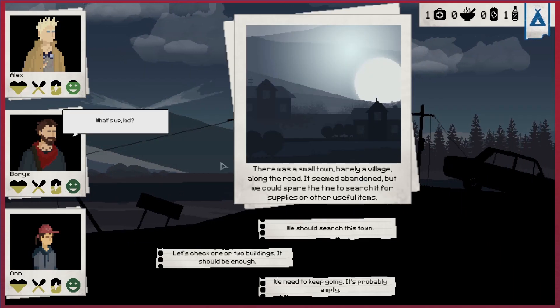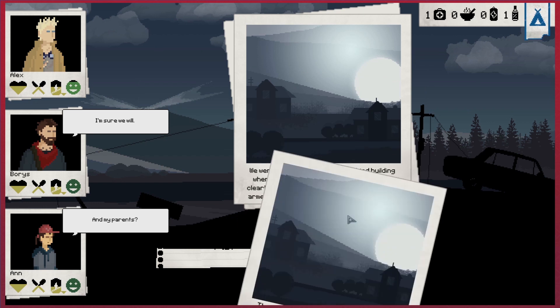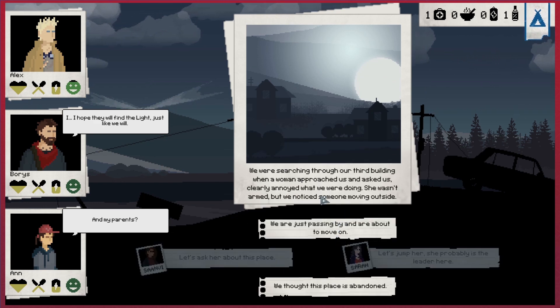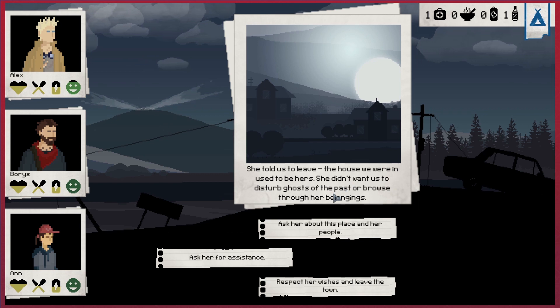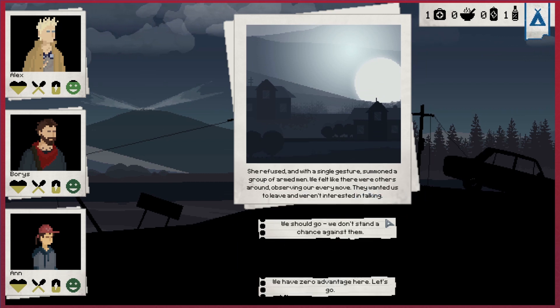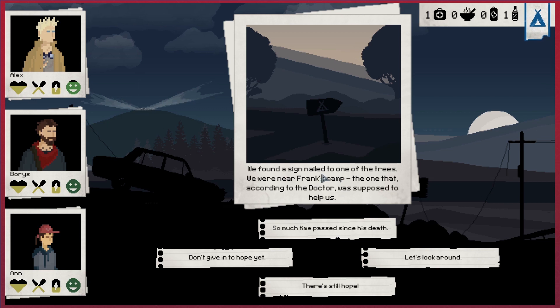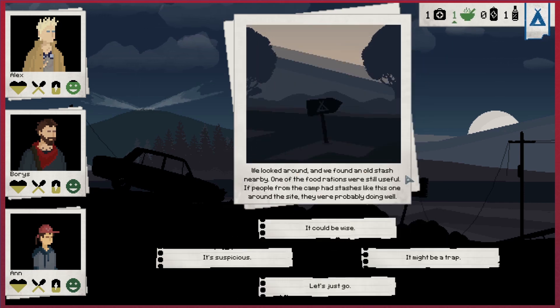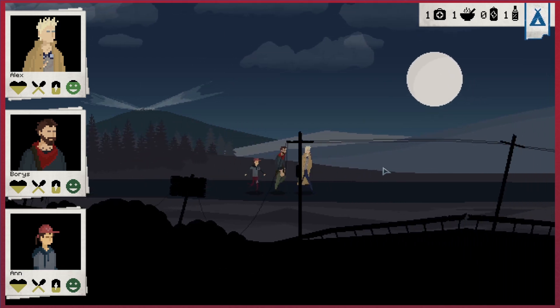It keeps on going until you die effectively. There's a small town, barely a village - the road seemed abandoned but we could spare the time to search it. Someone approaches and asks what we're doing. We thought the place was abandoned - the houses used to be hers, she didn't want to disturb the ghosts of her past. We asked for assistance, she refused and summoned a group of armed men. There's a sign nailed to a tree near Frank's camp - an old stash nearby with food rations.